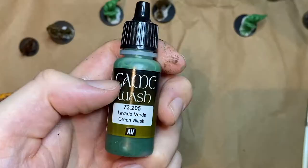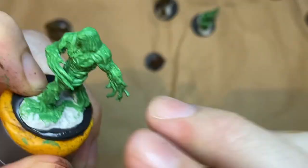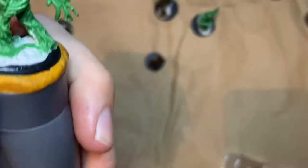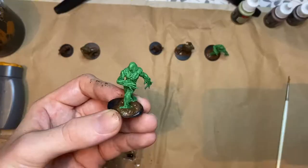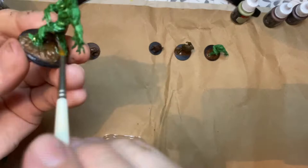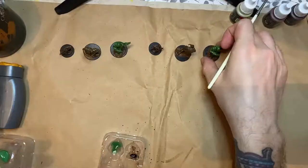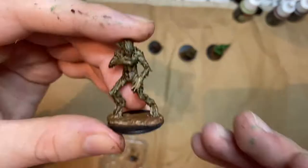For the Vine Blights, I wanted to use this Vallejo Green Wash. I applied it to both figures but found it was quite close to the base colour anyway, so it wasn't creating the contrast I was hoping for. After it dried, I went in with the brown wash and found that actually made the contrasts more to what I was hoping for. I'm now soaking up some of the pooled excess with a dry brush to speed up the drying process.